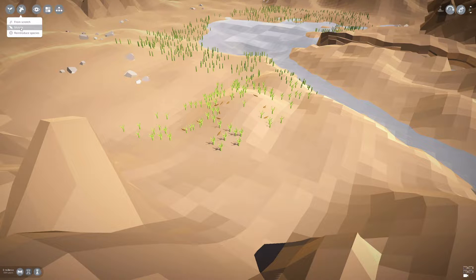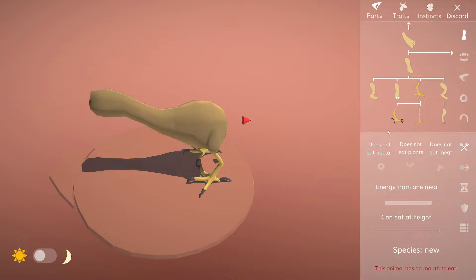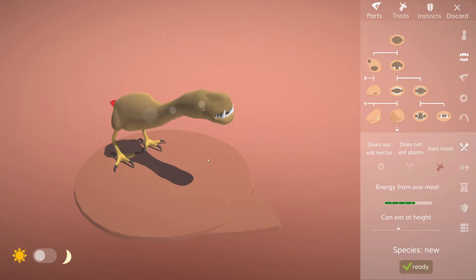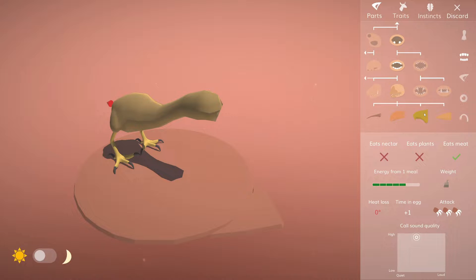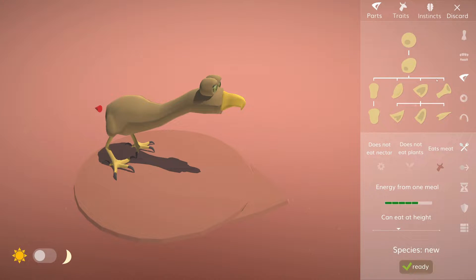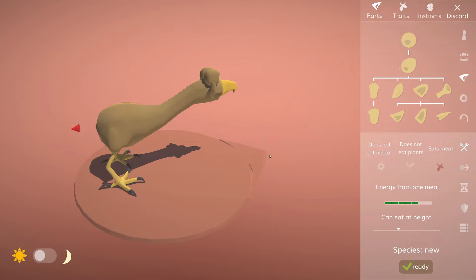I'm going to introduce a carnivore species — I'll just keep it as one for now. Let's make a killer turkey — why not? Turkeys are bad-tempered anyway. There we go, put that on there. There was a beak — let's use that one. It already looks vicious, doesn't it? I'll give him those eyes. I keep giving the animals ears and not really giving them any instincts to actually use them, but I'm still getting used to things.